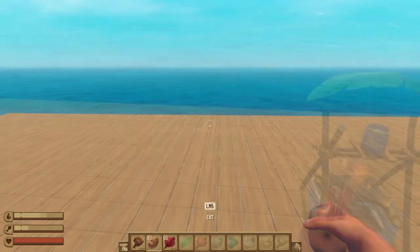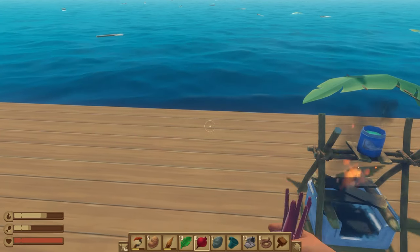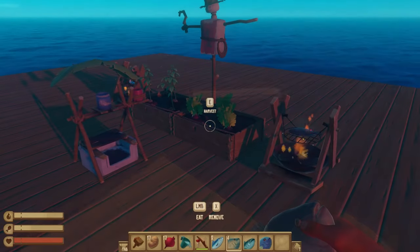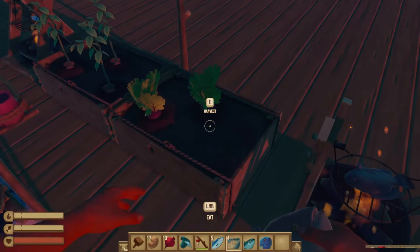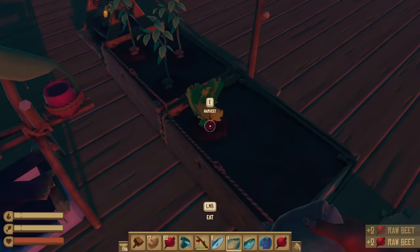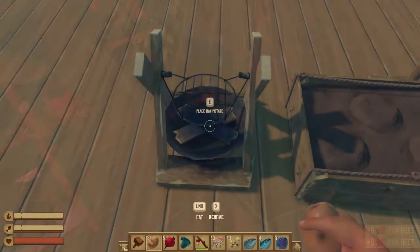After collecting these items, you'll essentially have three options. The first, you can eat these vegetables raw to immediately mitigate some of your hunger. Two, you can place them in a small crop plot to farm for a greater yield. Or the third option, you can cook them using a simple grill.